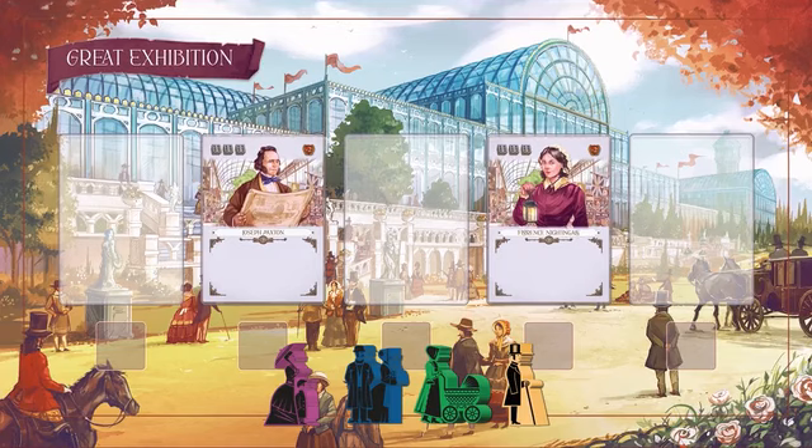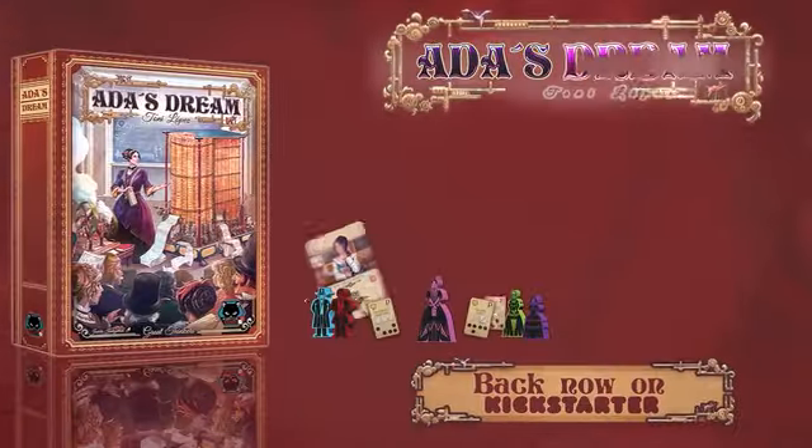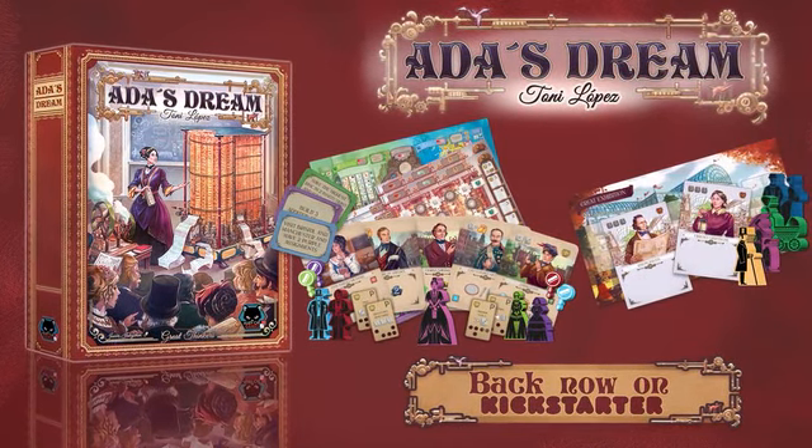Deluxe component upgrades and all stretch goal content are included. Back now on Kickstarter to receive the exclusive Great Exhibition expansion and help fulfil Ada's dream.